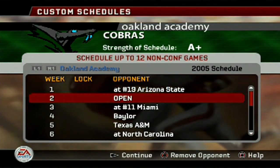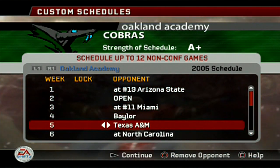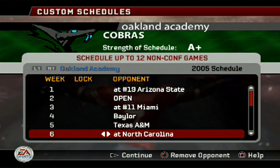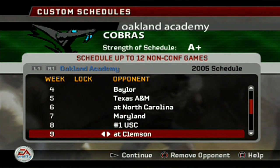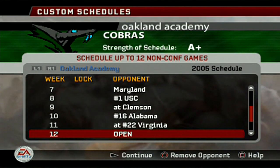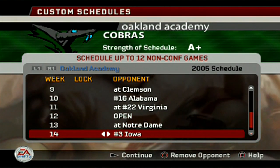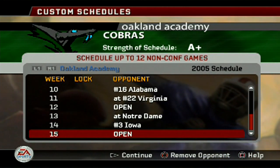First game is going to be versus Arizona State — I couldn't change it. Arizona State is our first game just like it was with the SAU Bulls. Then we're taking on Miami, Baylor, Texas A&M, North Carolina, Maryland, number one USC because that's our rival — we're both in California, could be Cal but I'd rather choose USC — then Clemson, Alabama, Virginia, Notre Dame, and Iowa to finish up the season.